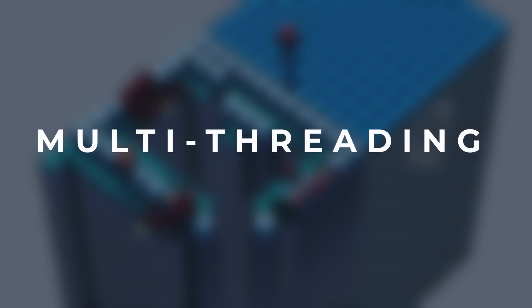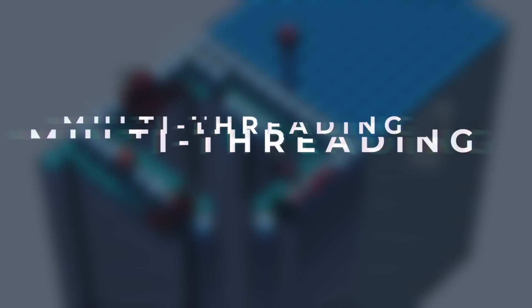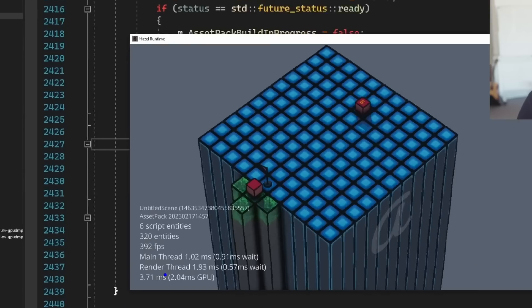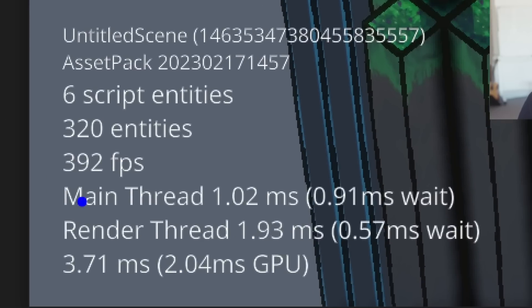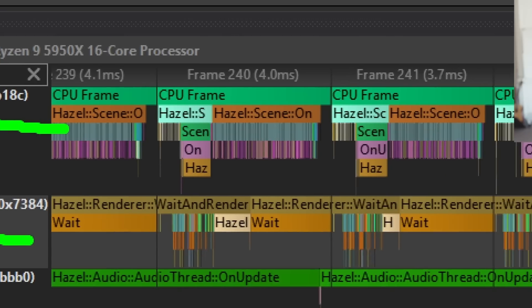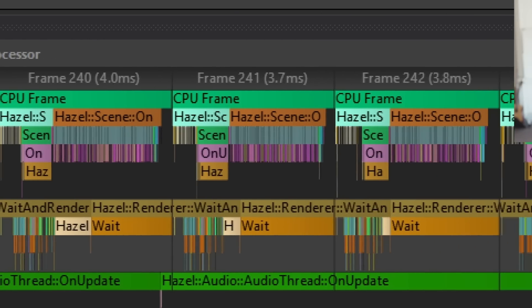The first major feature I wanted to talk about was multi-threading. I covered this in a dedicated video — I'll have that linked. Basically, Hazel's runtime now runs on two threads: there's a main thread and there is a render thread. This theoretically up to doubles the performance on the CPU side of things. Of course that depends on what kind of game you've made and what it's actually doing, but it's a really nice and welcome performance boost.